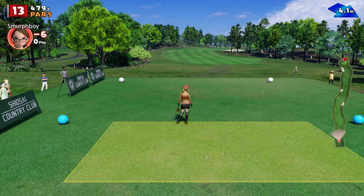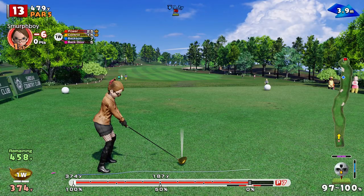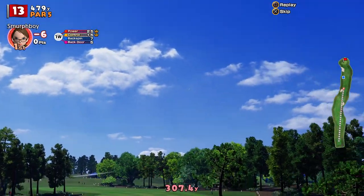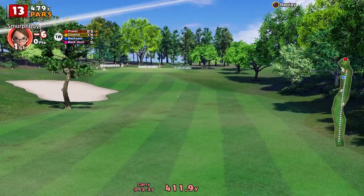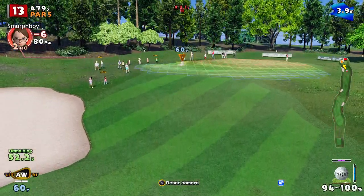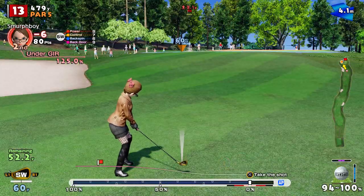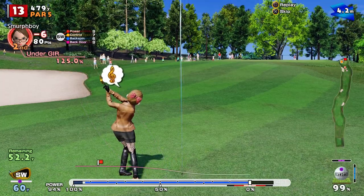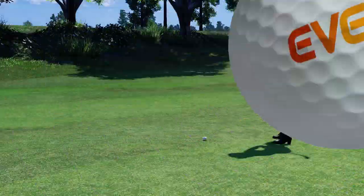Hole thirteen, par five — thirteenth is a par five, not drivable, but we can get it down range. It's going to move a little bit on the wind but get up there. Chippable maybe? So under sixty — we're in approach range. Bit of wind but not much. Oh, I'll get in there! That's a chipping albatross — not a hole in one this time, but I'll take it.